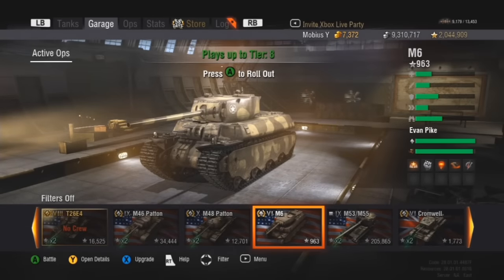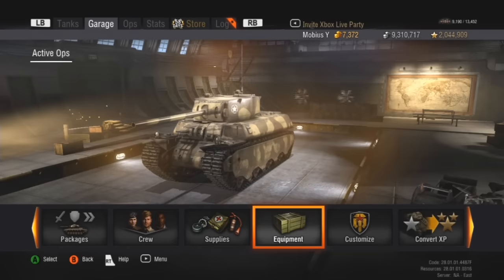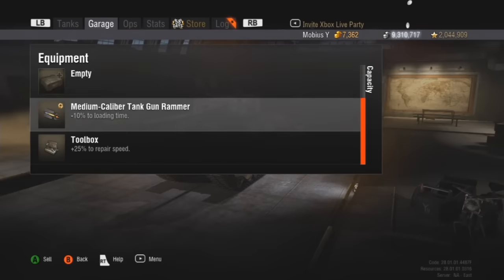Hello fellow tankers, it's Mobius Wild here once again with the third episode of Heavy Duty, my little 6-episode series showcasing my grind for the American T110E5 tier 10 heavy tank. Here in episode 3, I am getting rid of this M6 tier 6 heavy tank and buying the tier 7 T29, so first I'm going to demount the equipment and get some silver back.